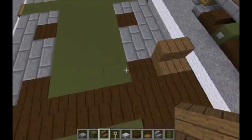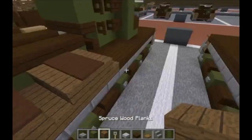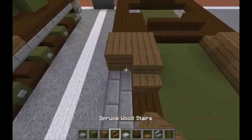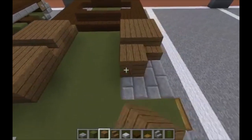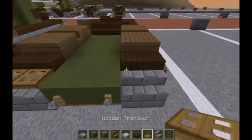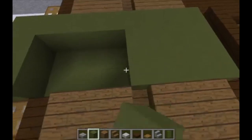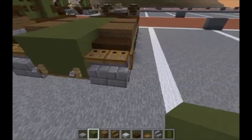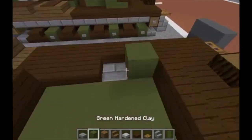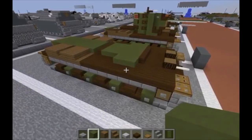Grab spruce wood stairs, do two stairs on either side with the backs facing the back of the tank. Then grab spruce wood planks — two here, two here — then more stairs behind that with the backs facing the front. Do a grouping of four spruce wood blocks like that. Behind that, a row of two dark oak wood slabs on either side, then wooden trapdoors behind those on either side. Bring green hardened clay one more layer and run it all the way up to here, filling it all in. Coming off the back, do a row of three wooden trapdoors and flip them up. Then fill everything in here in this cutout area for the turret with green hardened clay. You're basically done with layer three.